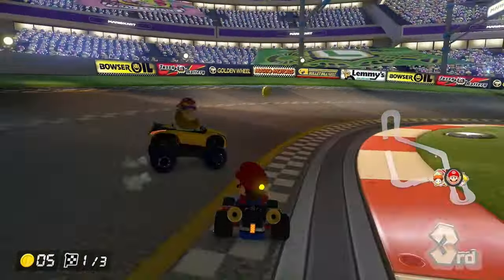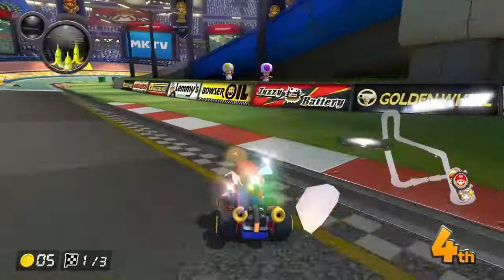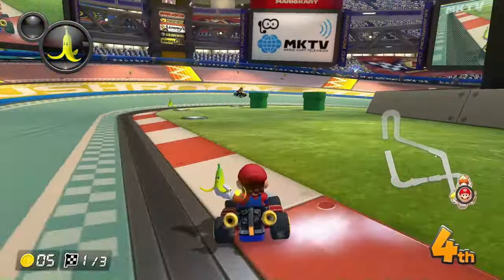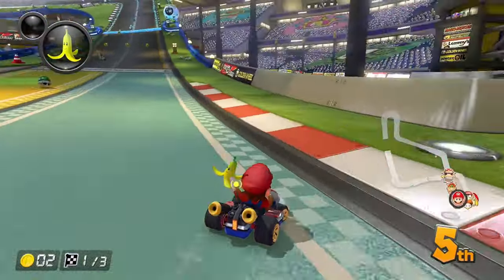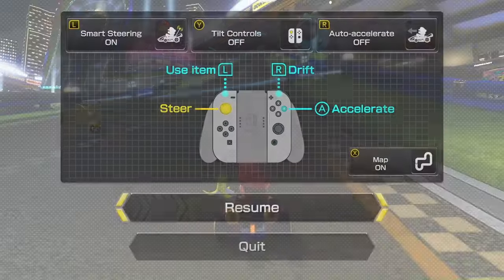For people who are very new at the game, smart steering is an available option. When it's turned on, smart steering prevents you from going off-road. However, you'll slow down when you're near the off-road, and some shortcuts you will not be able to take. So if you're very new, use smart steering before you get used to the controls. However, if you have experience, I'd recommend avoiding it to be able to take shortcuts.